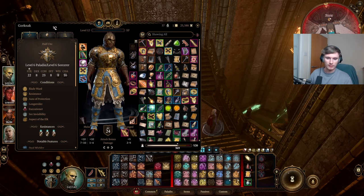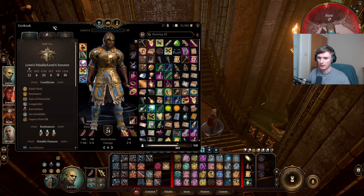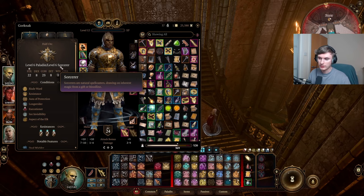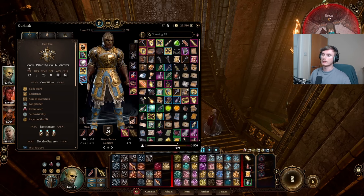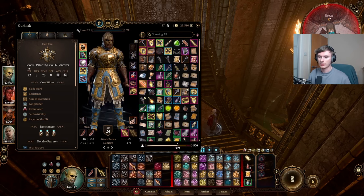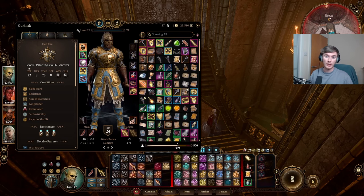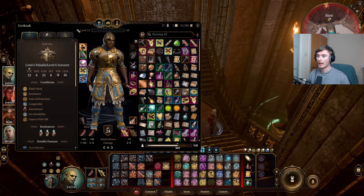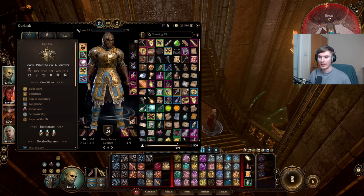I thought I'd just sort of clear things up and explain the build and how I'm doing all the attacks - the spell sauce and all that. So first and foremost, he's a sixth level paladin, sixth level sorcerer. Six levels in paladin gives you the second level ability of paladin which allows you to convert your spell slots into extra damage on attack rolls - those are your divine smites.